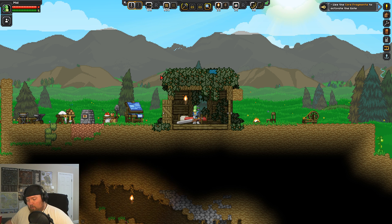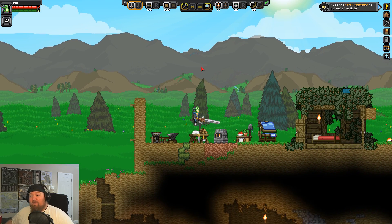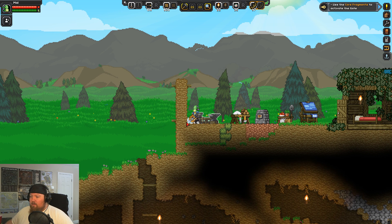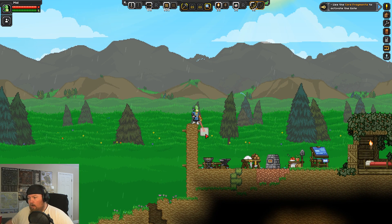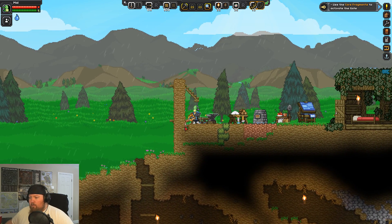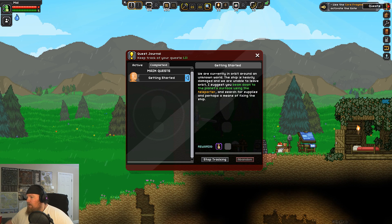Anyway, we got a bunch of stuff and we crafted this new fancy-looking sword, which is probably a pretty crappy sword, but it's fancy to me because it's the first one I've built. One of the things I mentioned in the last episode but didn't do was opening up that gate. I don't know what kind of horrors it's going to send me to, but I want to open it up.